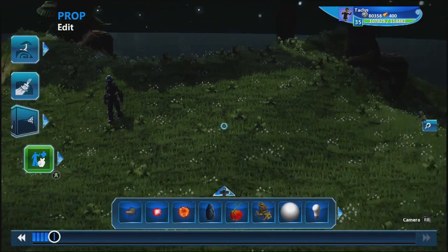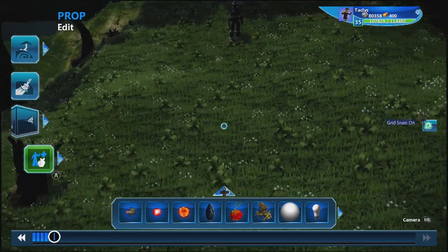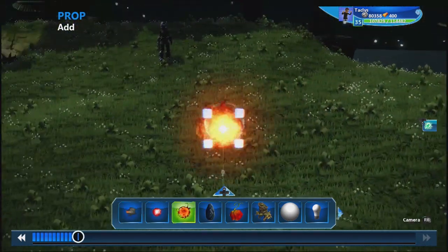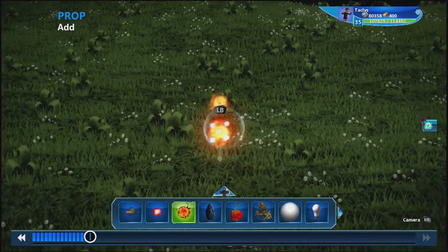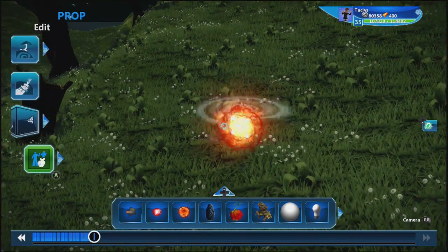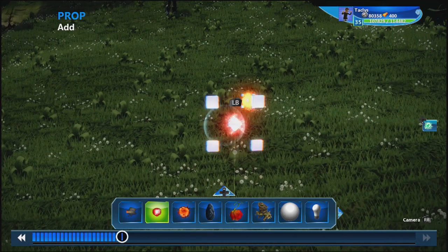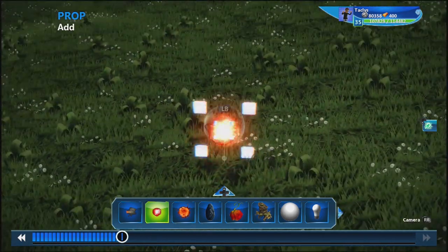Next, let's actually make our projectile. I'm going to turn snap on to make sure all of our projectile pieces line up. First things first, I'm going to grab the most basic projectile, the fireball. You should probably be very familiar with this. I'm going to scale it down to 50%, drop it near the ground, and place it. Next, I'm going to put the red spark and scale it to 150%. Place it right inside of it like that.